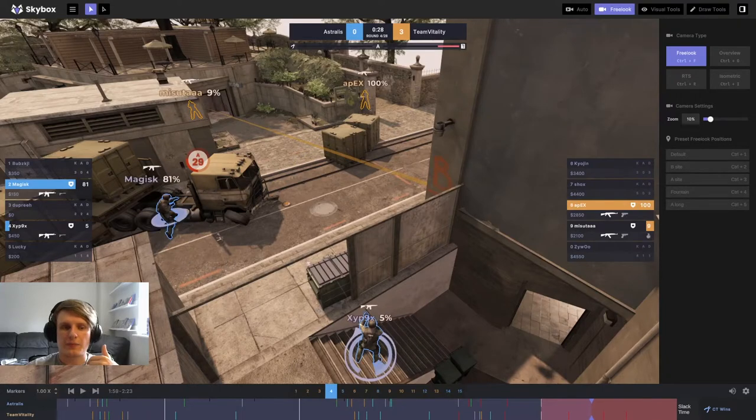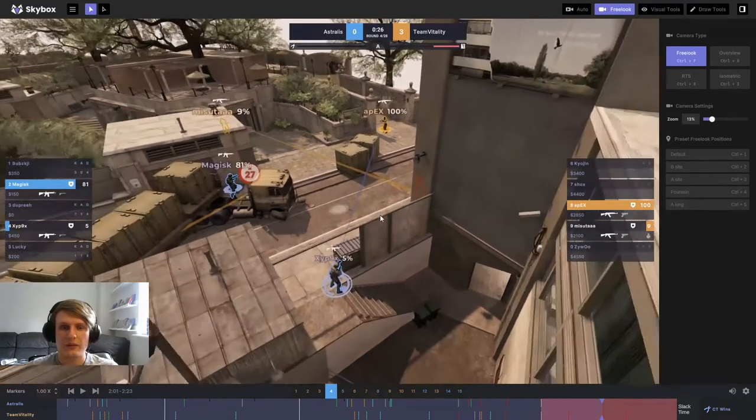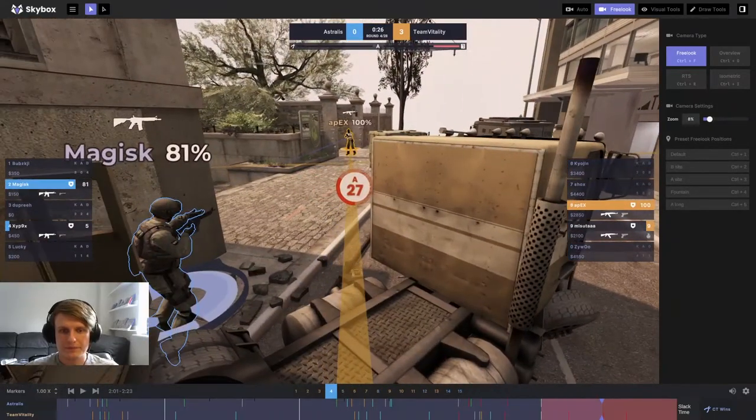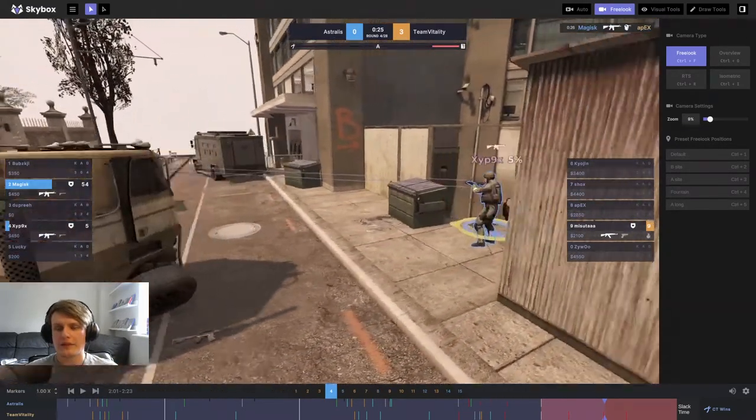I like this play from Astralis — rather than being too passive and sitting together on dumpster to trade out, they say 'screw it' and create space, putting different angles for Vitality to worry about. The bomb is already ticking down so they need to get a move on and make this clutch difficult. Apex comes out — he knows Magisk is going to be on that optimus angle, but his pre-aim is on the tighter optimus angle whereas Magisk has already gotten out wide. That's what allows Magisk to win this duel cleanly — all generated from the space he took while Vitality weren't looking. Excellent retake work from Astralis.